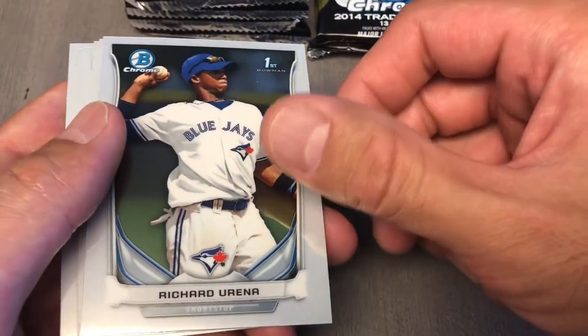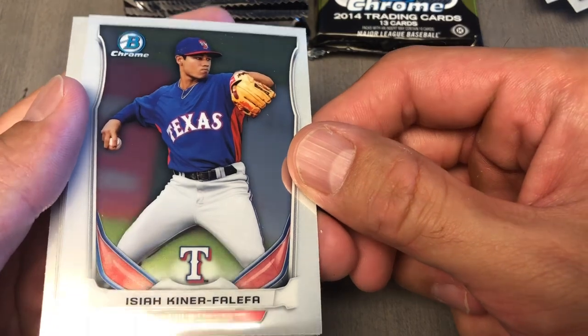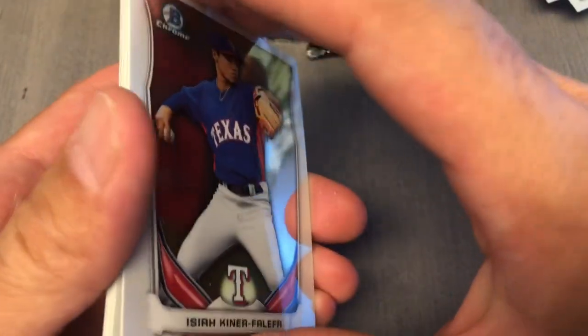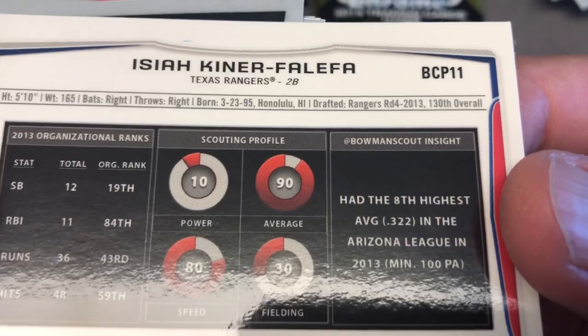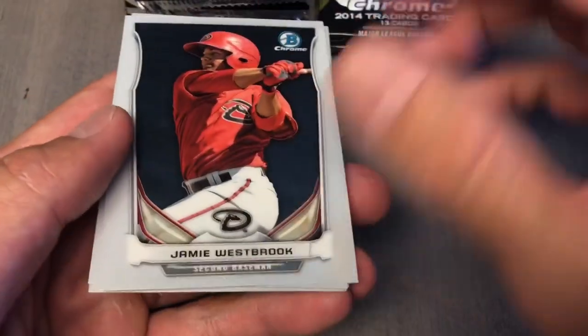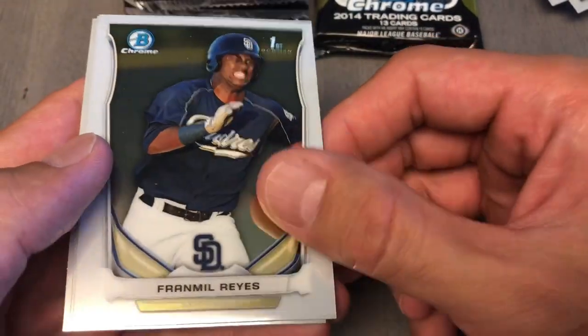Billy Garcia, Rina. There he is — Isaiah Kiner-Falifa! Honolulu, Hawaii, 808 baby! Westbrook, Franmel Reyes, First Bowman. Nice.